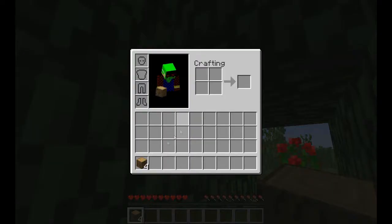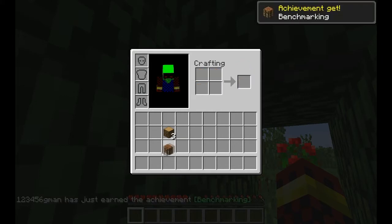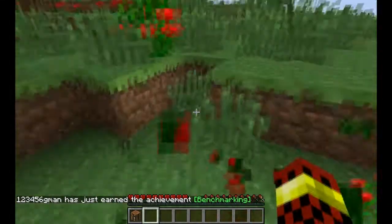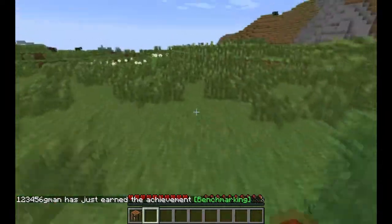As you can see, we just punch the tree. We make one log into four planks. Now, if we put all four planks and fill up the window, we get a crafting table, which is necessary for all other crafting in the game, because it has a 3x3 window, and I will show you that.